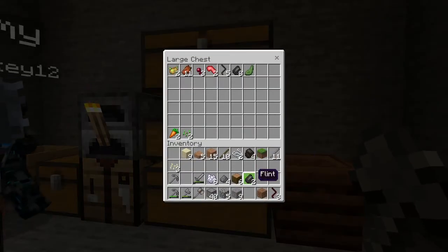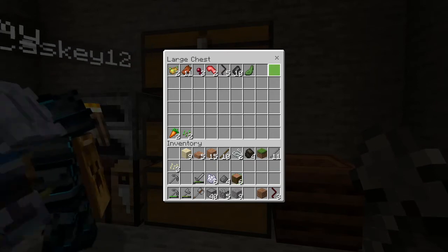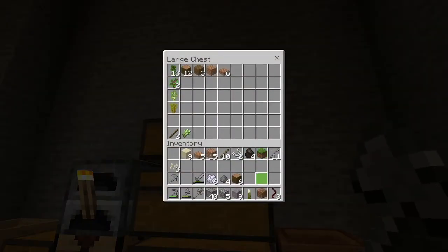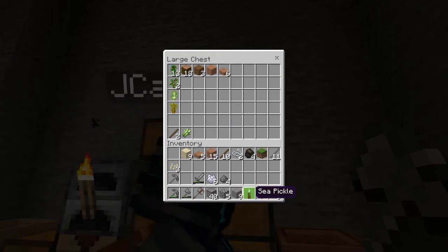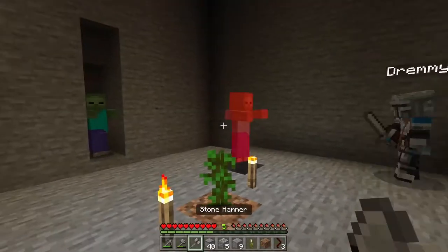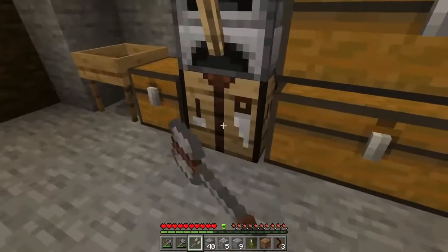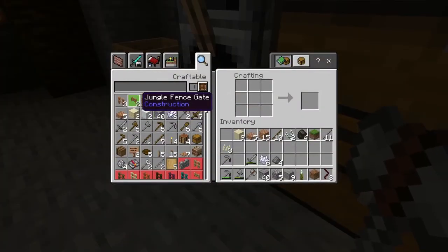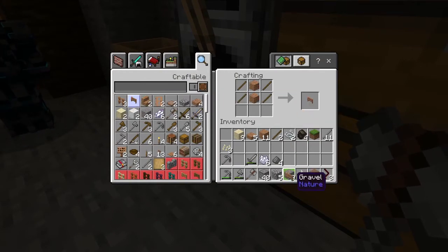Hey Jay, make yourself useful — make it pretty now. We got a friendly. I was going to make some fence gates so that we didn't have this issue.